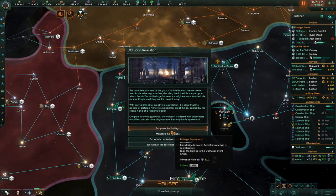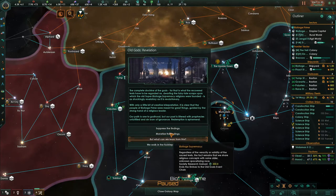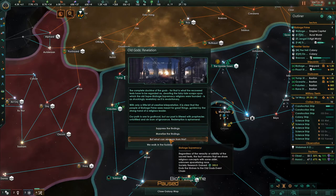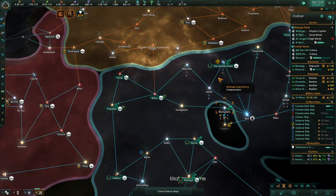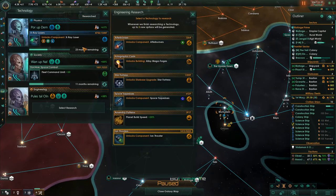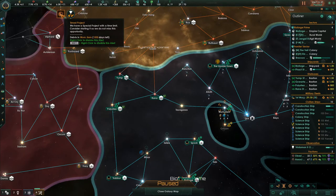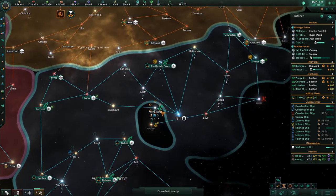What would I rather have - society research or influence gain? I'm going to go for the society research, and that will be the end of that. Now let's get our research back. What are you working on? Voidcraft, planet builds, speed star fortress - that's really important, I need that. We have a timed event - debris and woo jam - he's working on that.